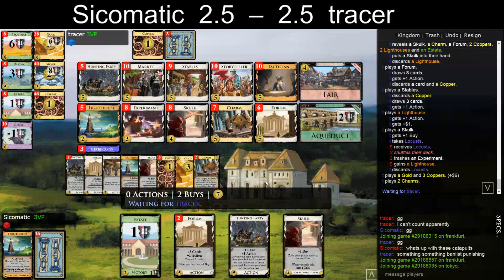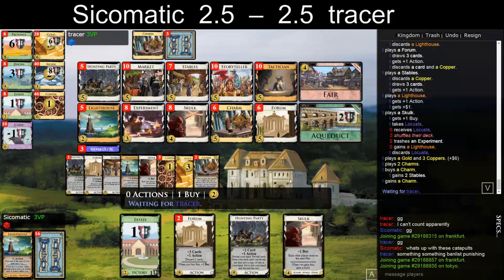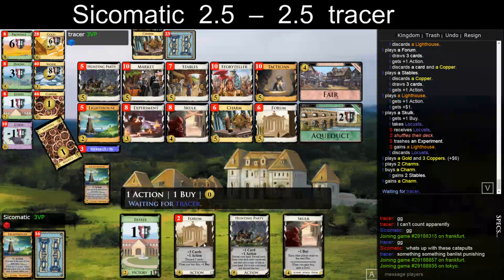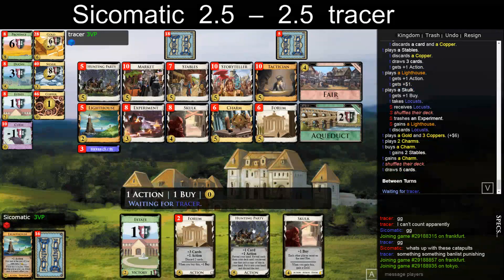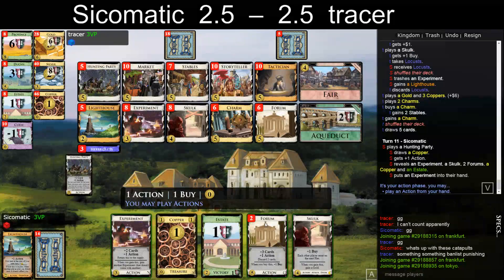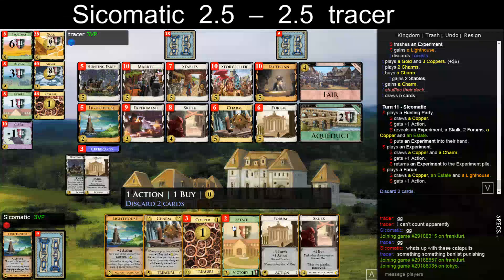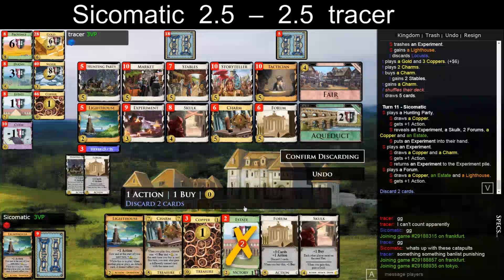Yeah, that should be his here with this turn — three fives. Probably not another Lighthouse. Don't really know what I can hope for here — it's pretty grim. I mean, he needs to dart like a couple of times. I think I'm keeping one Estate here — I can discard it later, but in case I draw my Hunting Party I might want to have it in hand.